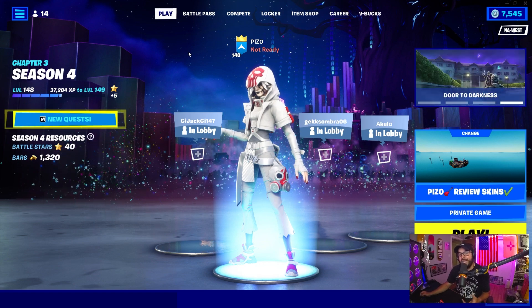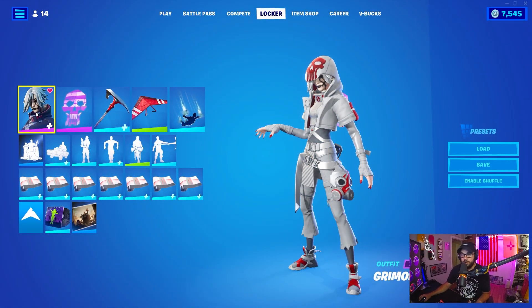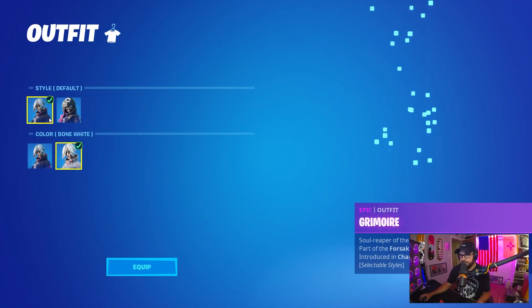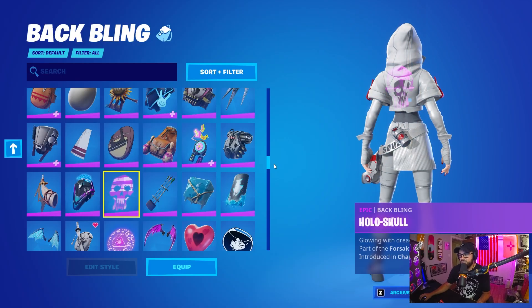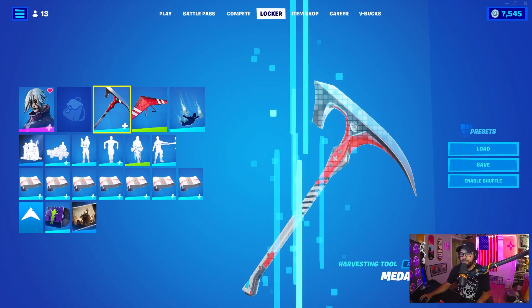With the brand new Fortnitemares update we did get a new edit style for Grimoire — however you want to pronounce it — but they didn't give her the edit style for the back bling, which is super unfortunate. We still have the hood style and the default style. It's just a little disappointing that we didn't get it for the actual back bling as well. Seems like it would be pretty easy to just make it red.